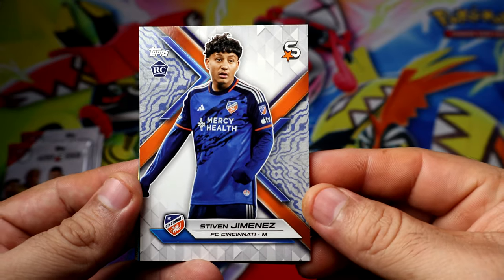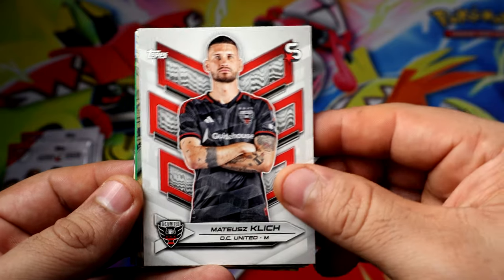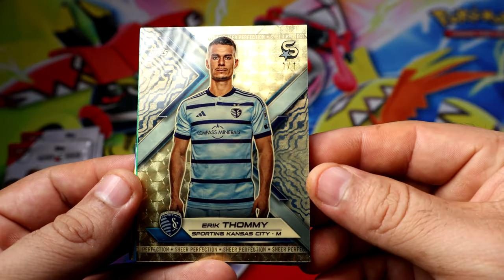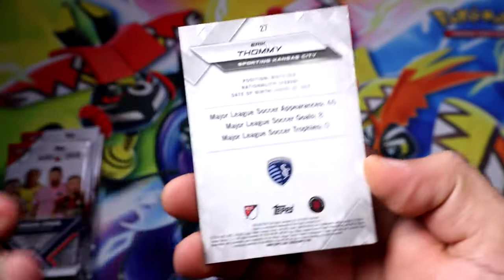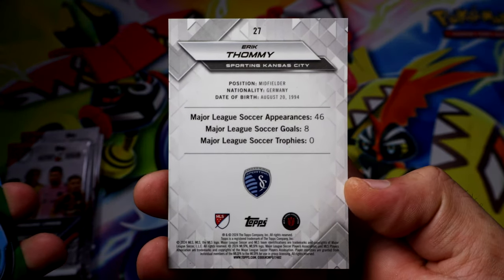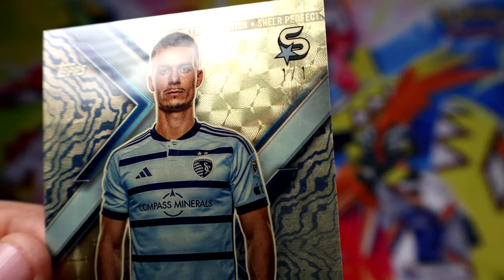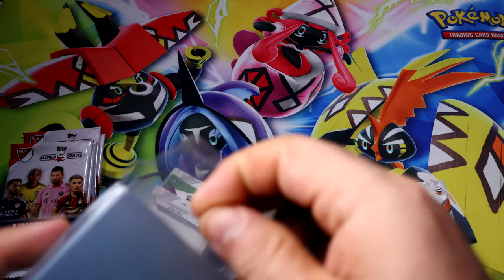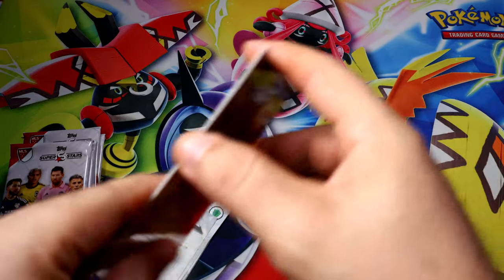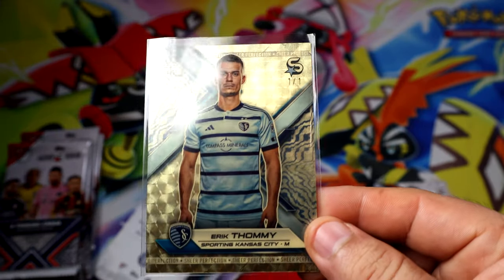All right, we're going to start with a rocky card of Steven Jimenez. Oh no way guys — it is one out of one! Holy, that's my first time pulling a super fracture! Eric Tommy, wow, 1/1 is right here, you can barely see it. There you go — 1/1 super fracture. I mean it's probably not the craziest thing since it's just Eric Tommy, but it is a super fracture nonetheless. Holy cow, that is crazy guys — amazing!